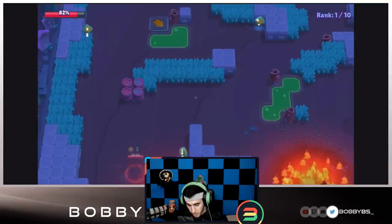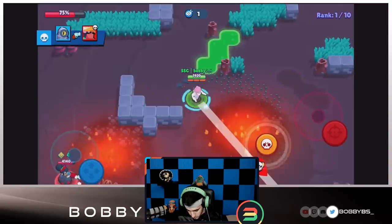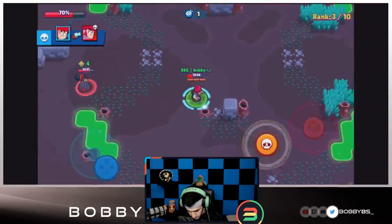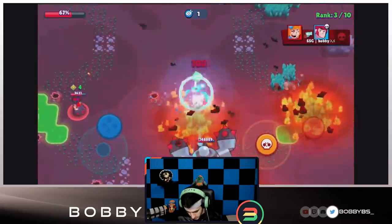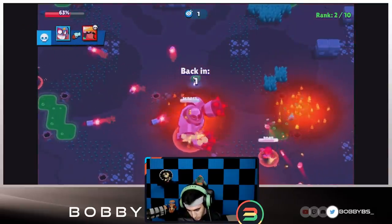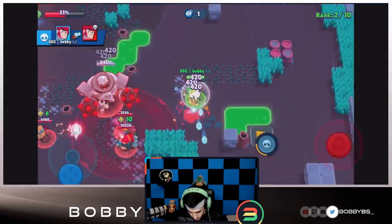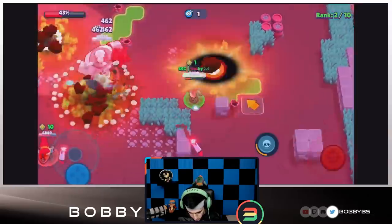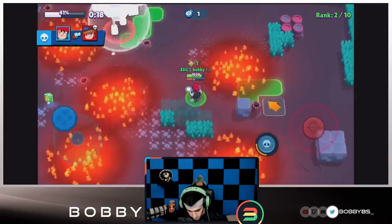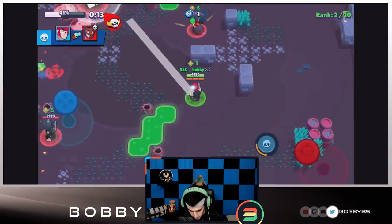We're in first place so we definitely don't want to be dead while the bot is going up. We're actually not in a terrible spot, kind of close to it. We're getting tapped by this Piper, going into second place. Hopefully the bot goes immune fast but it doesn't look like it's going to. I'm going to get our super off and pick up this kill to get some power-ups, start shooting at the bot again. There we go — it's gone immune.